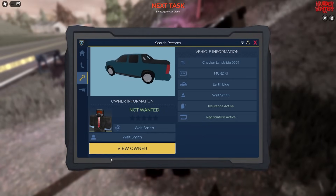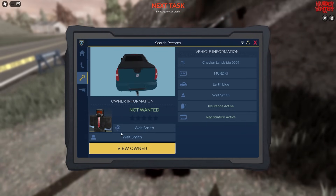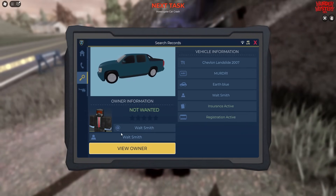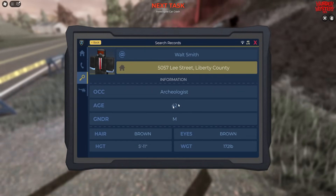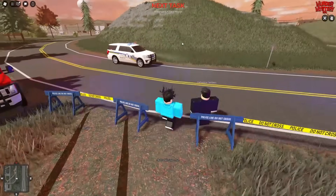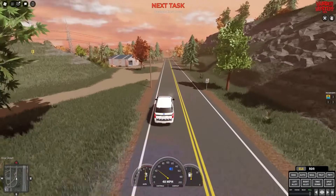You can now see the owner. You may have noticed on all of the previous stuff — the letters and receipts — it said 'WS' at the bottom or was signed with those initials. This is the guy right here: his name is Walt Smith. You can see his location, address, and other details — he's an archaeologist. Click on his house and it will take you to the killer's house. It will say 'go and investigate the killer's house.'